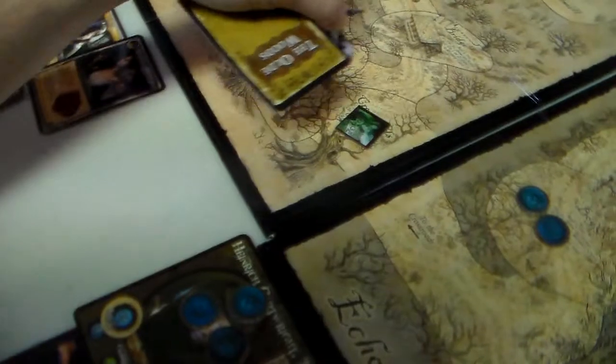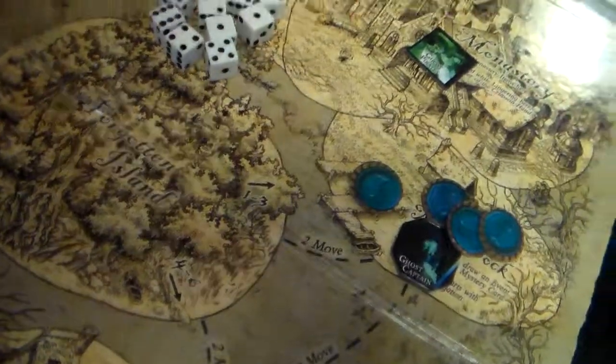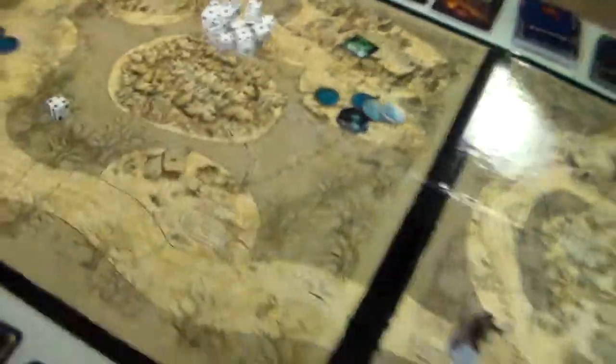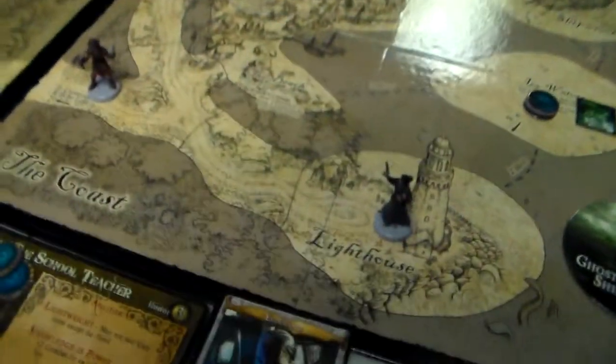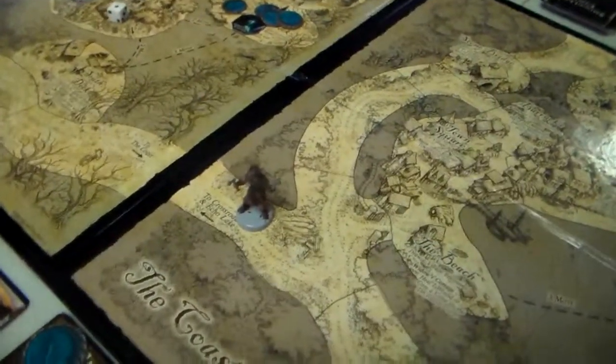Actually, we're not going to do that card — I forgot he has his plus 1 move. So he's going to move right here, 3 spaces. We'll put that card on the bottom since we saw it. Next is Heinrich, who rolls a 1, but he gets to move 2 extra spaces. He's trying to go to Smuggler's Cove: 1, 2, 3.